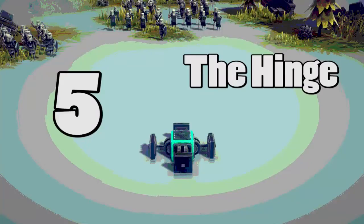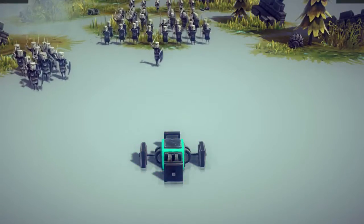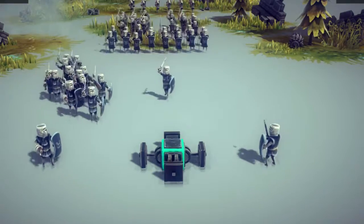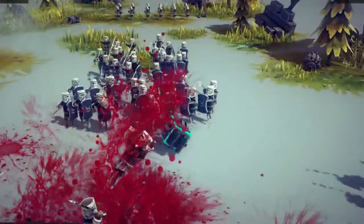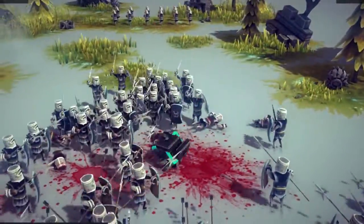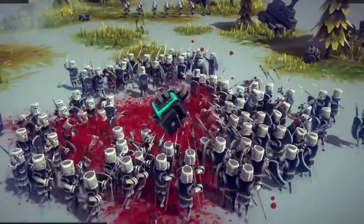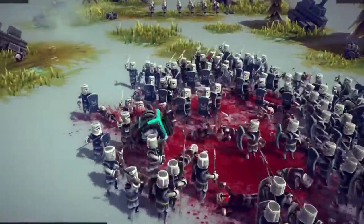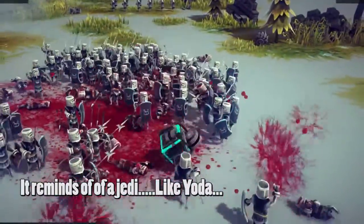Number five. When making these designs I decided it might be a good idea to mess with spacing and how objects in the same space cannot be there, so they create this effect where they just start spinning around uncontrollably and killing everything. It's called the hinge — these hinges can't be in the same spot at the same time, so the game just freaks out and this happens.